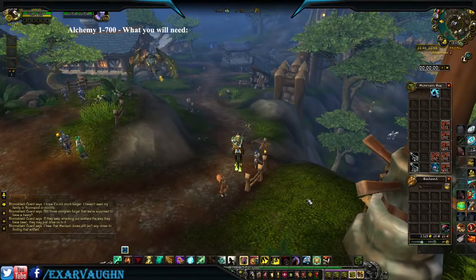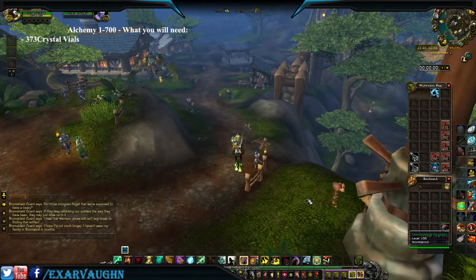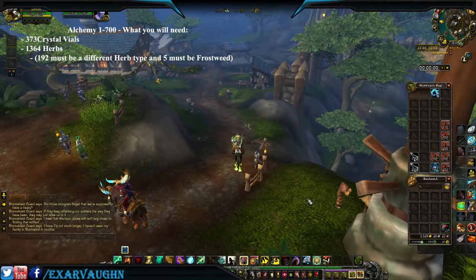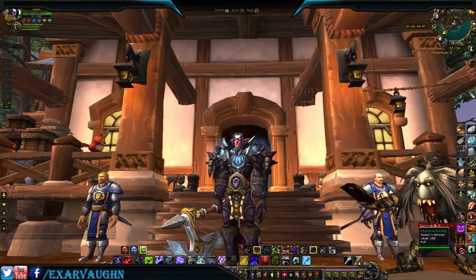To do this you will need 373 crystal vials and 1364 herbs, 192 of which must be a second type of herb, and five of which must be Frostweed. I personally would recommend Fireweed and Star Flower. You can buy these off the auction house or farm them yourself.